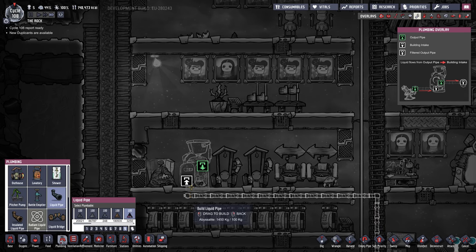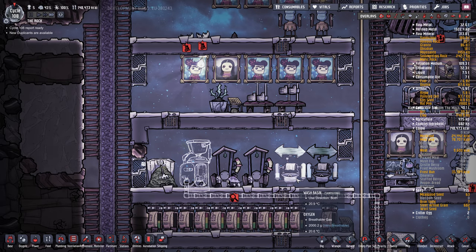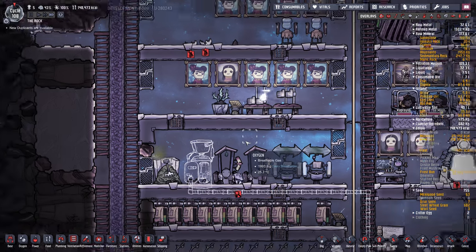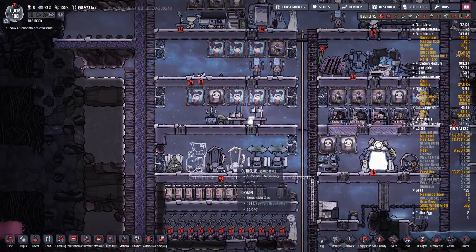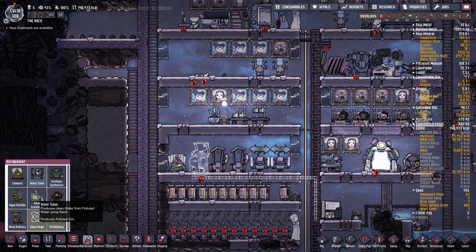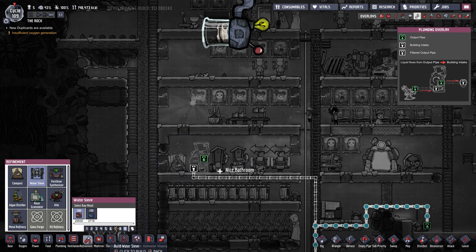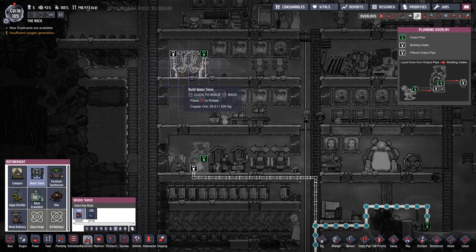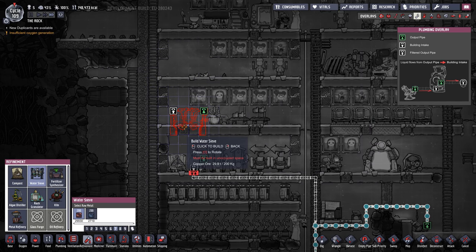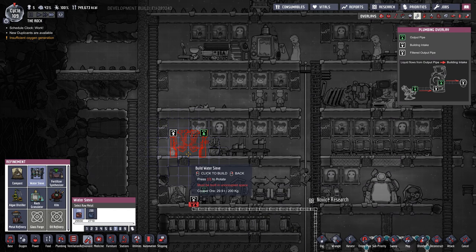Let's get the input pipe going. Looks good. So this will be going out and into a sieve, but I need a place for that sieve. I don't have any gold. I should adjust that priority down. Would that be a good place for it? Probably not. Actually, I don't want to have to pipe it too far.